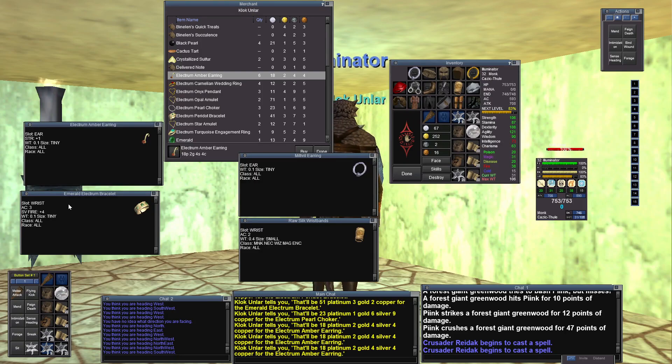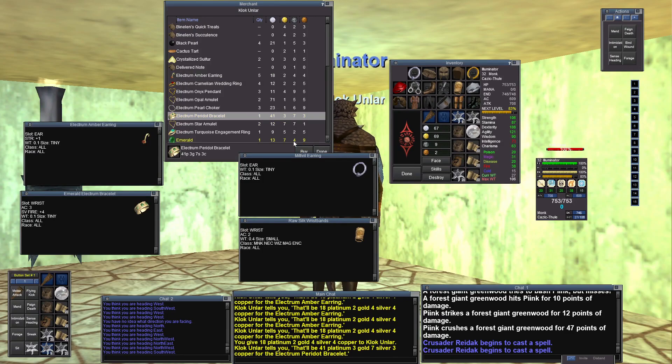For the wrist slot, I'm going to replace this raw silk wristband. It gives you 2 AC, with an Emerald Electrum Bracelet which gives you 3 AC and plus 4. It also weighs only 0.1 and the one I'm wearing weighs 0.4. So very expensive upgrades for just a little bit of extra AC and strength.